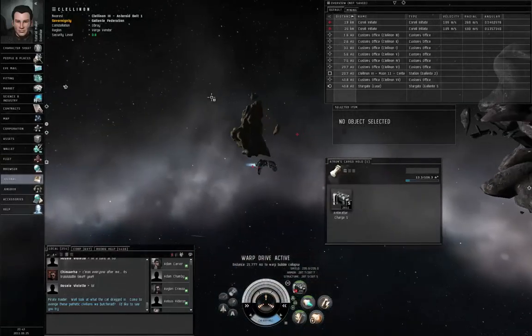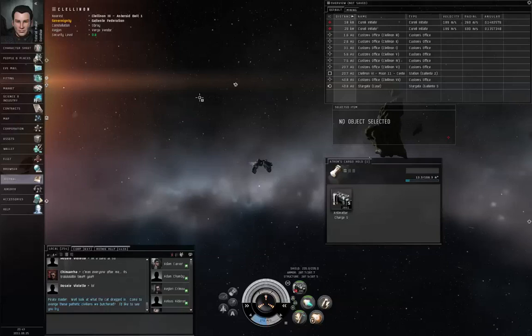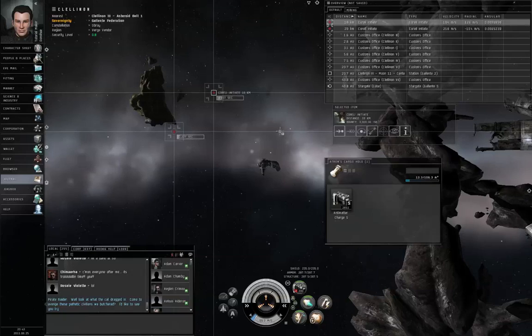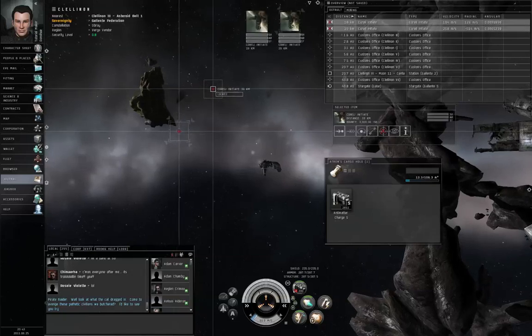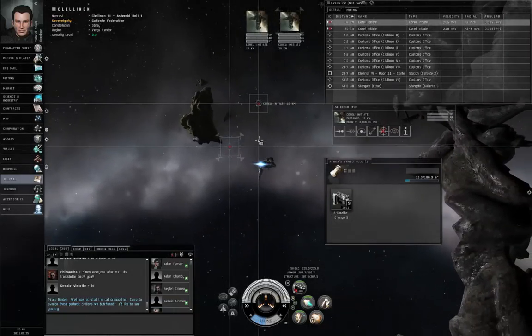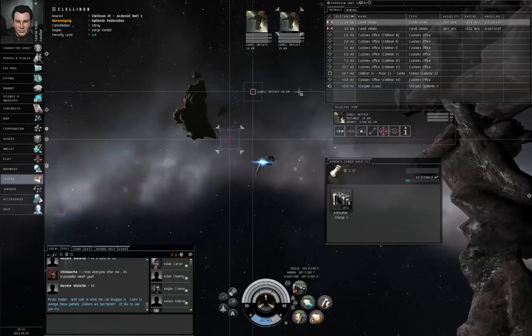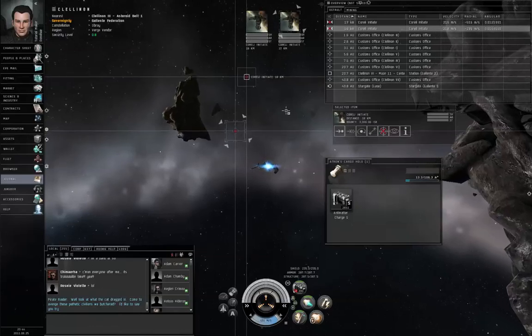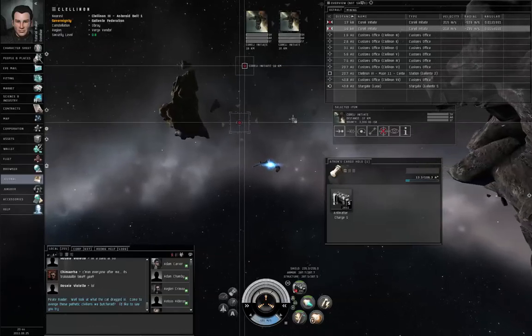In most mission dead spaces, you cannot warp from one point to another within the same dead space. This, however, is not a dead space. So you could warp from one side of the scenery to the other, assuming you have bookmarks on either side.